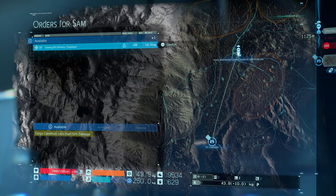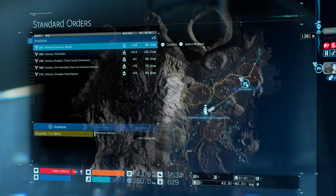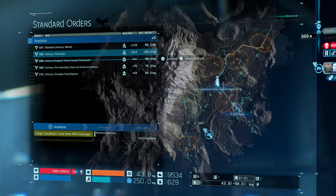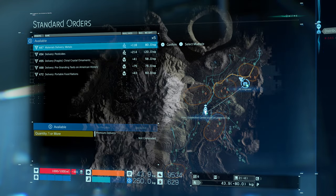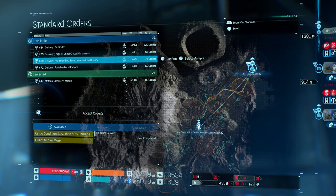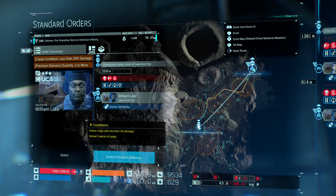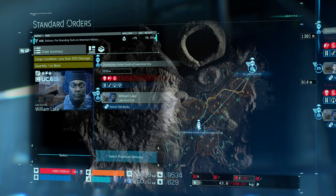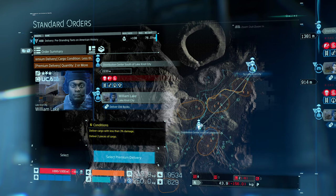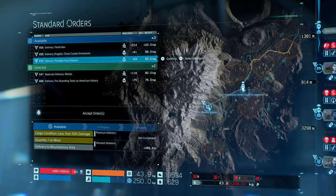I need to get to Lake Knot City. This goes to the Engineer — could do that. This one goes to Lake Knot City, so I could take both these. The Engineer: metals. And Lake Knot City as well — let's take this, which is books, American History. I could do premium delivery, deliver two pieces of cargo with less than 3% damage — but that is quite far away, and I'd rather not bother with the stress. Let's take it just normal, then head to the Engineer first.